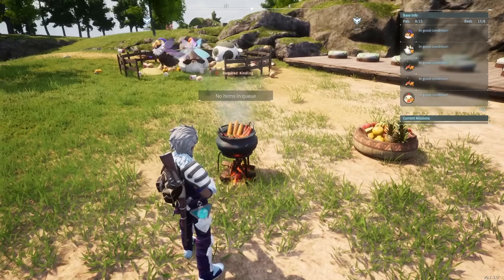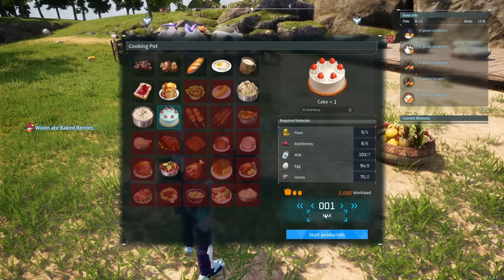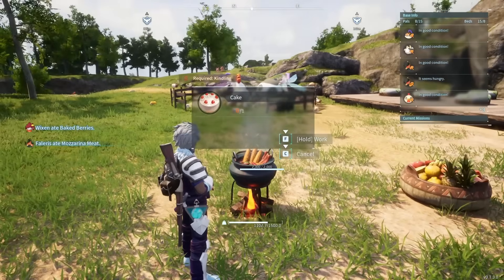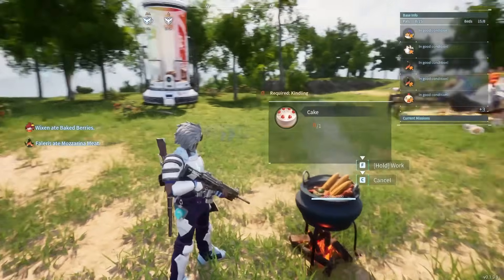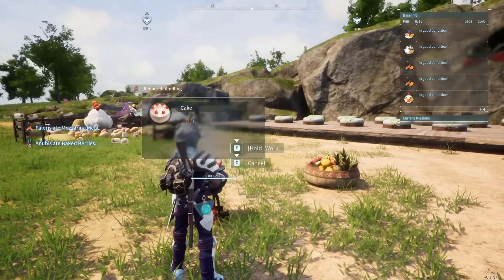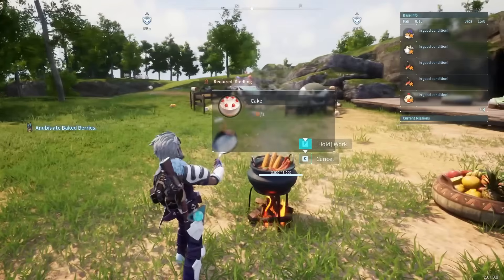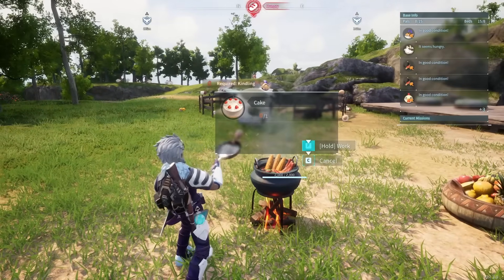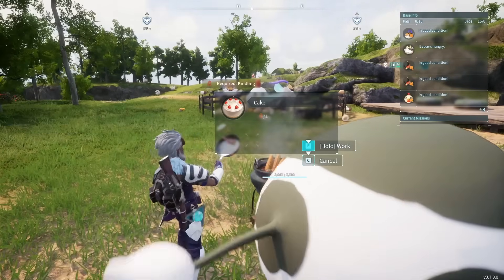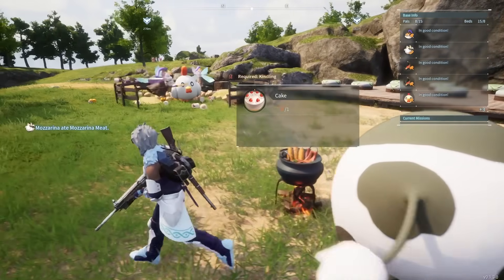Now, once we've got a couple of those pals and they've made the ingredients, we want to go over here and make a cake. This is actually a very long process, so I would recommend getting a good kindling pal. If you only have the fireparks, that's fine, but it is going to take a long time if you try and do it yourself. So try and get someone to do it for you - every little bit of help does, in fact, help.